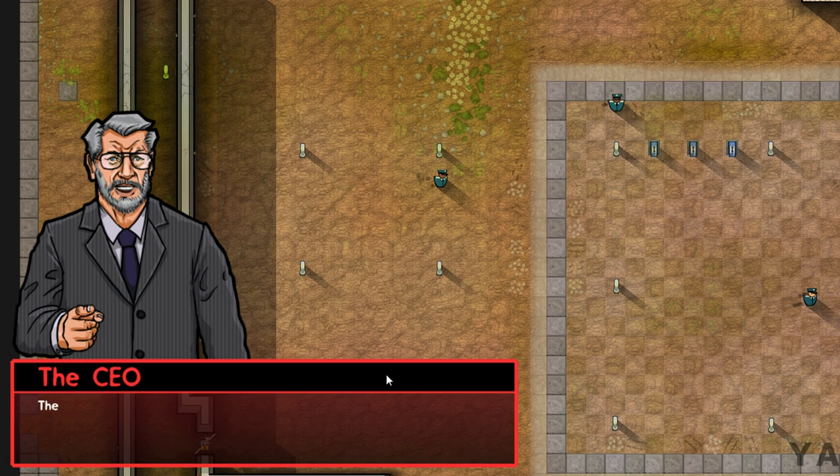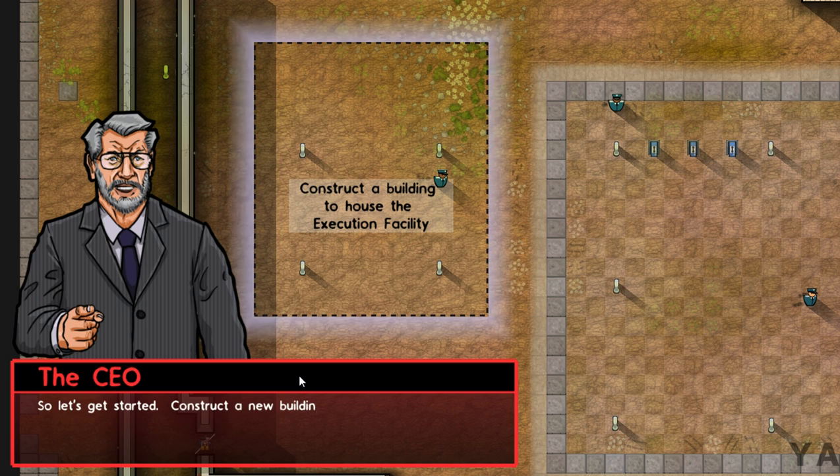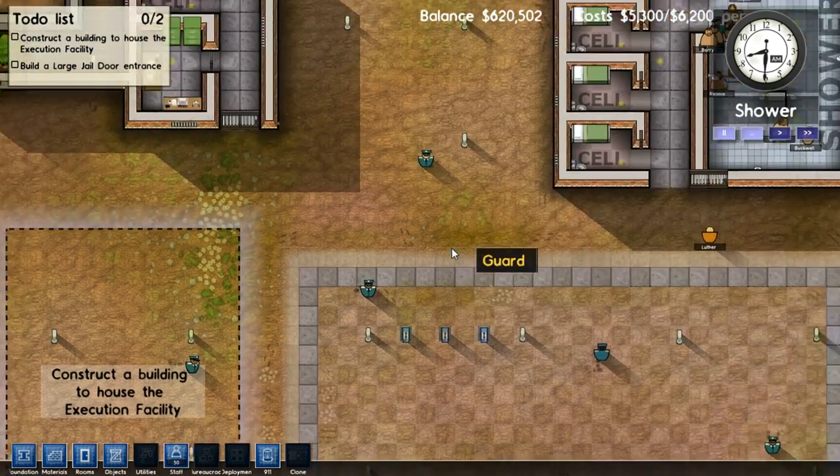This is where I want the new facility to be built. The first step, as with any project like this, is to construct the building itself, with enough space inside to fit an execution chamber and a holding cell. So let's get started. Construct a new building here. We will also need an entrance to the new execution facility — build a large jail door into the southern wall. Down here we've got our menus, and I can see some of these things are locked right now.